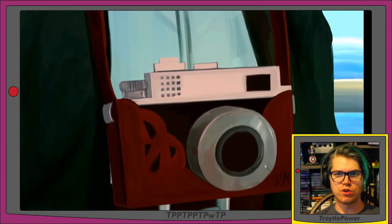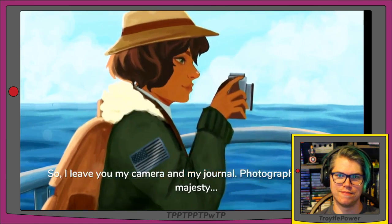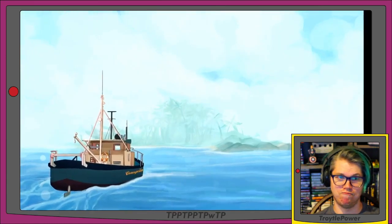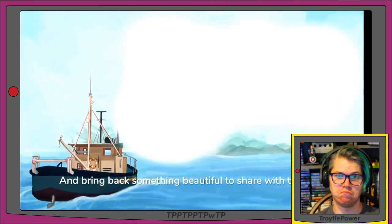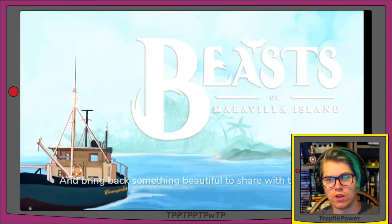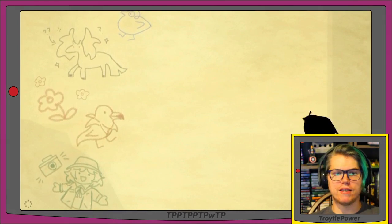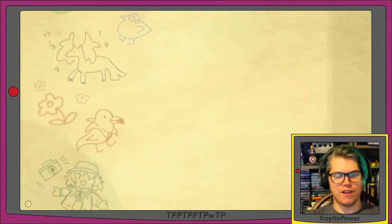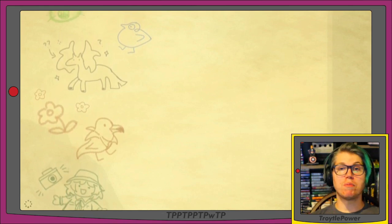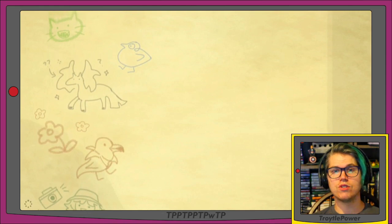'I leave you with my camera and my journal. Photograph Maravilla's majesty and bring back something beautiful to share with the world.' So her grandpa believed in this mythical place. The picture she took out of the book was a drawing of her and her grandpa with some sort of crazy creature. Then she was looking at some seagulls flying by — one of them looks suspiciously like a banana bird — and she was arriving at the island. Her grandpa wants her to take pictures to share with the world, because 'how can the world save what it does not know' — which is a cute sentiment.